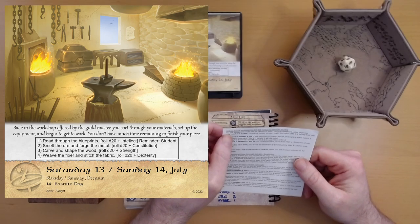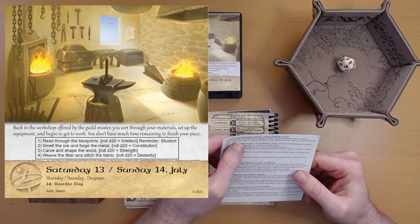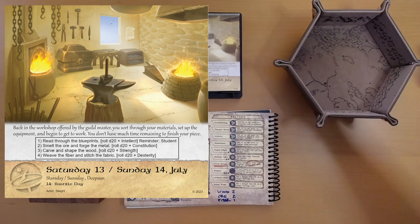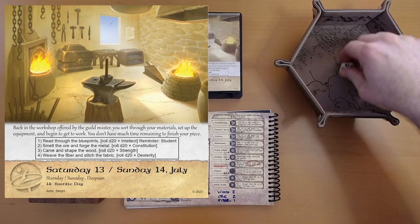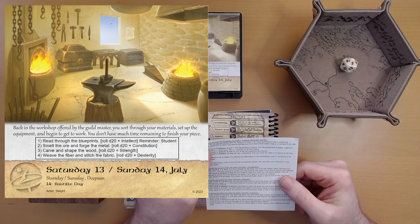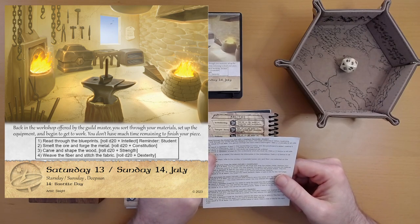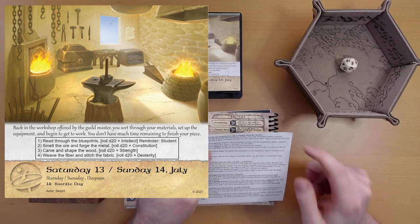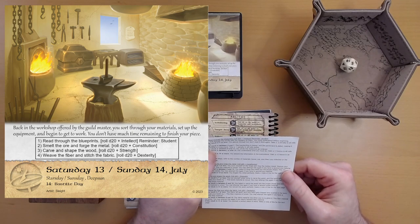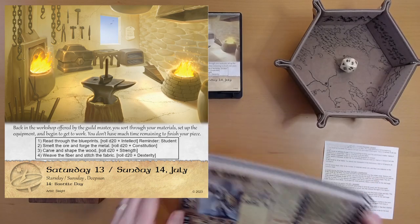Read through the blueprints — let's roll d20 plus Intellect. The reminder says 'student,' but we are not a student. Ivan could potentially help us out here. We rolled a five, plus Intellect of one, that's a six. Ivan could get us two more. We may want that, because otherwise we're going to take a minus one penalty to all the rolls on this page. Okay, Ivan, let's see if you can help us understand these blueprints.